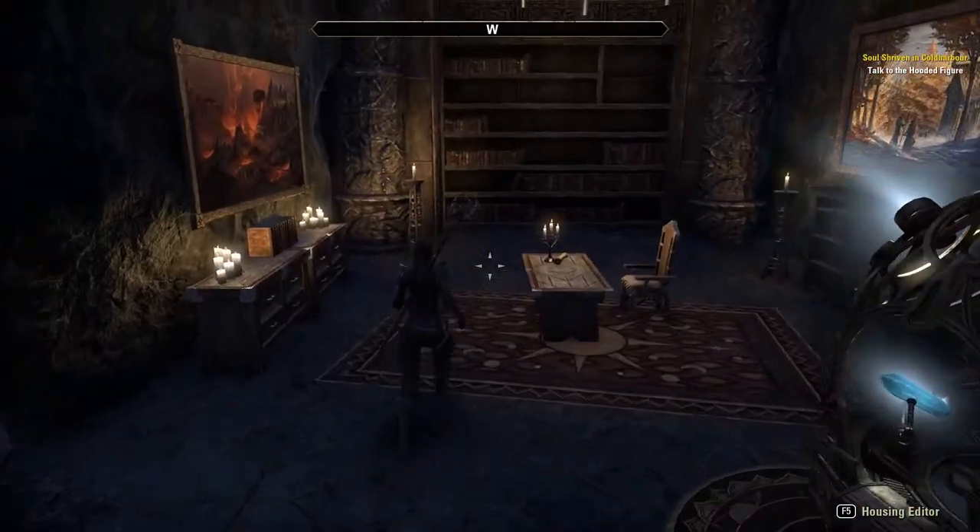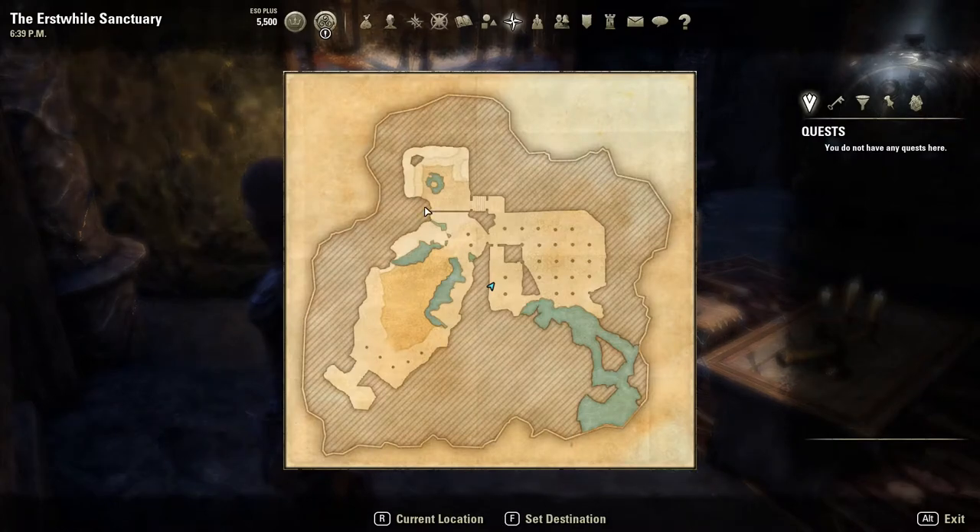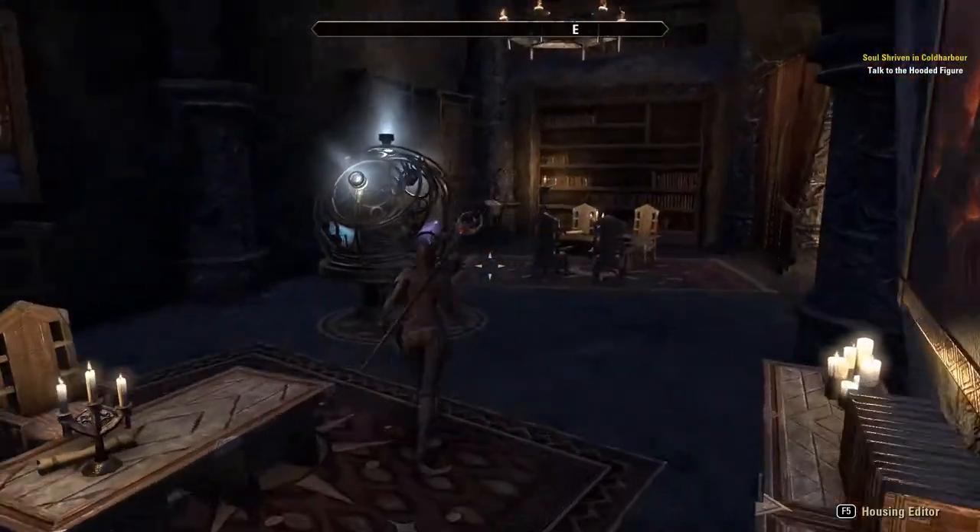If I was going to redecorate this as a house instead of an outlaw refuge, I would probably keep the library. I blocked those parts off, these sides off — I blocked a lot of this house off because it's just too big. I'm a fan of negative space, but this was a lot of negative space. Even so, there's still plenty of space left to decorate.